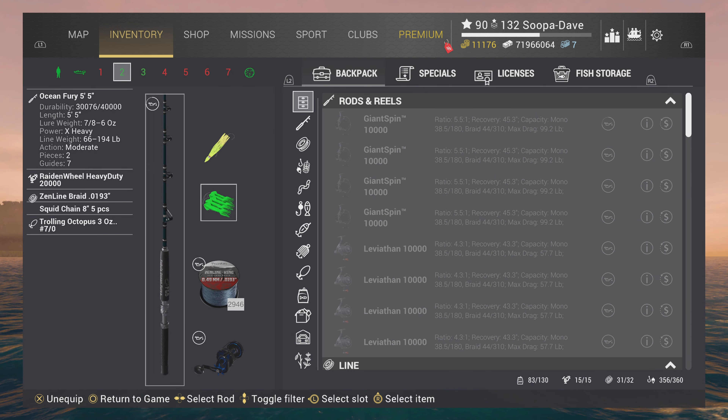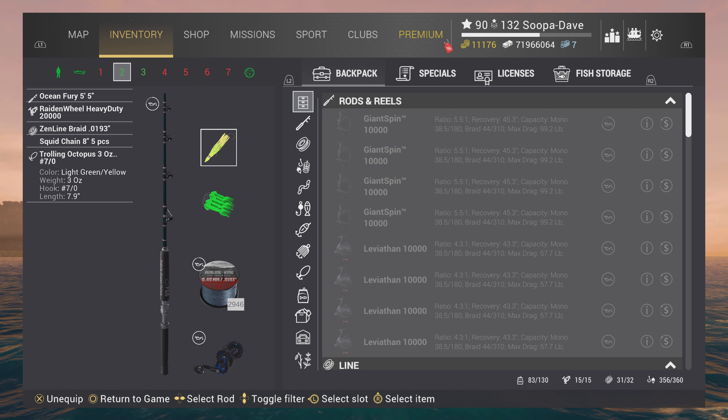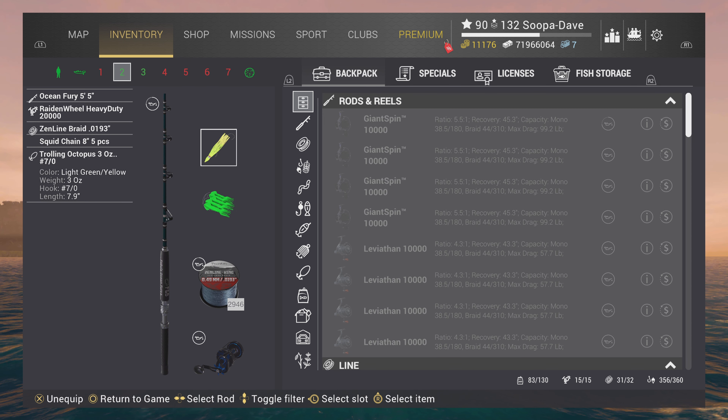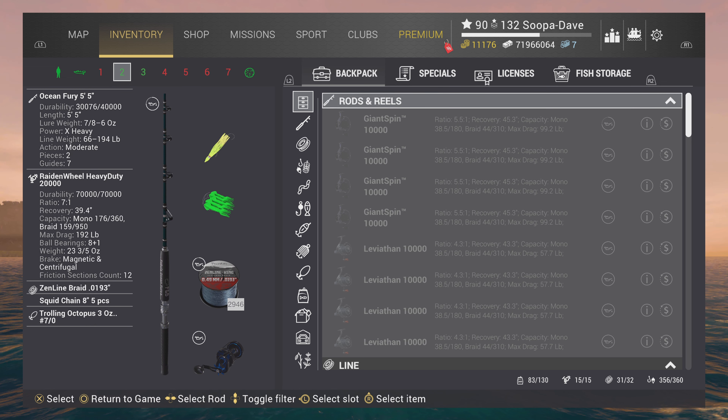This is going to cover the location, lures, and what I use. When I troll with these you can also just normal cast out as well. I use either 7-0 trolling octopuses — I like the lime green the best. The ones from the striped marlin event are very good as well, or 10-0 plugs. I use the bigger hook sizes because they definitely thin out the commons and trophies.